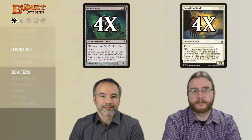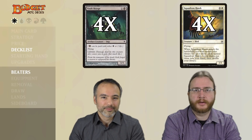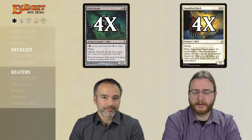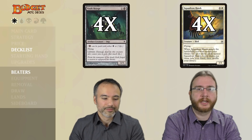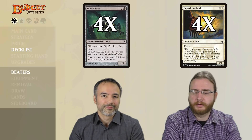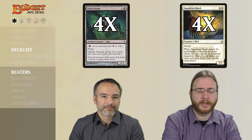We also have four copies of Vault Scourge and four copies of Squadron Hawk as beaters. These are a little less efficient in terms of power-to-mana-cost ratio. Vault Scourge always comes down for one mana because we can't generate black mana, and it has flying and lifelink, which scales very nicely with our equipment. Squadron Hawk also makes our deck very resilient — once you get one copy you get the other three, so you have a lot of creatures in hand and you'll always be doing something with your mana.